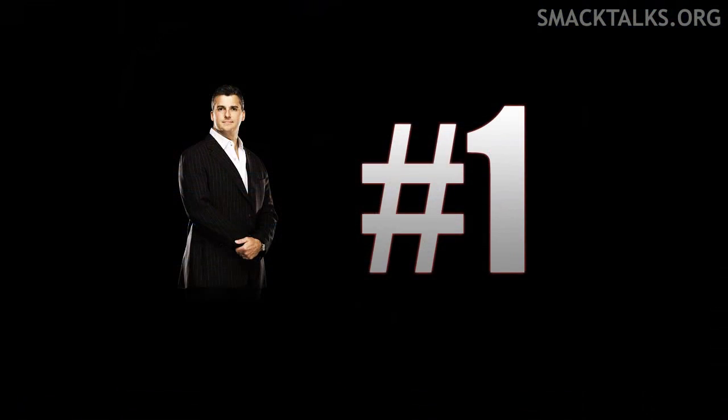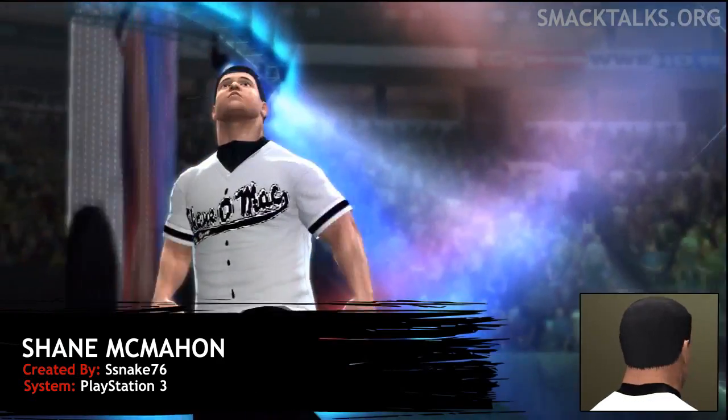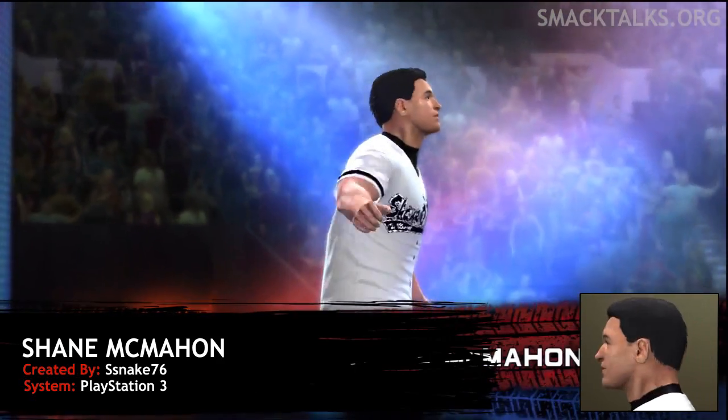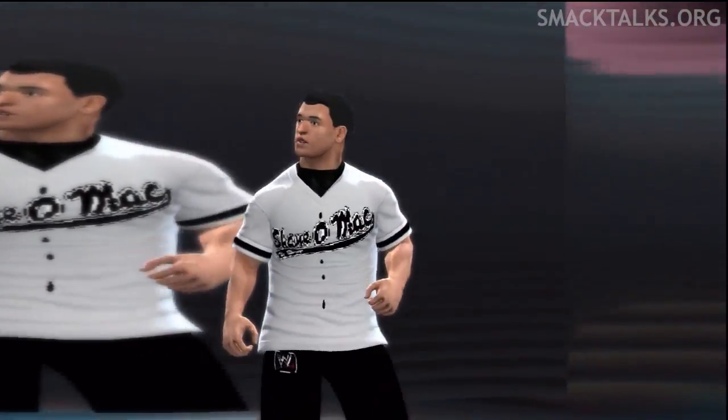And now for the winner. After coming second in last month's John Cena competition, Snake 76 goes one better and takes first place with a Shane McMahon creation which is available for download on PlayStation 3. As the winning entry, this creation will be featured in Monday's showcase and a video formula will also be provided for 360 users.